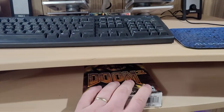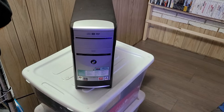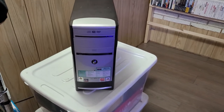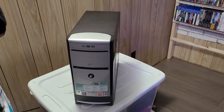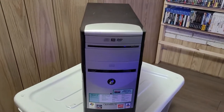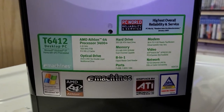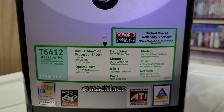We'll go over what's in the computer and go from there. So this is the computer I'm using — it's my family's old eMachines T6412. I'll zoom in on some of the stock stuff it had and we'll go over what I upgraded.